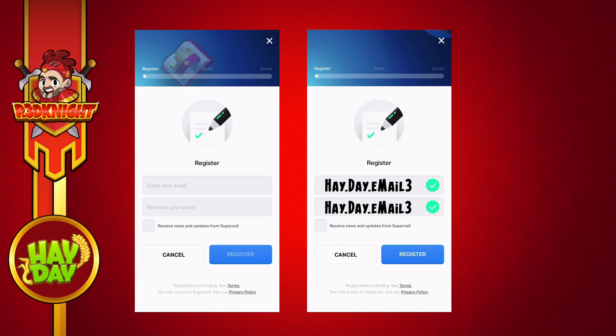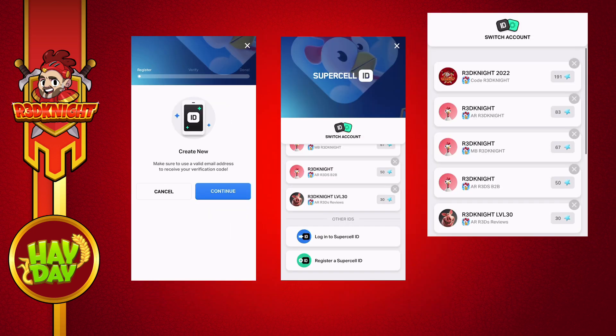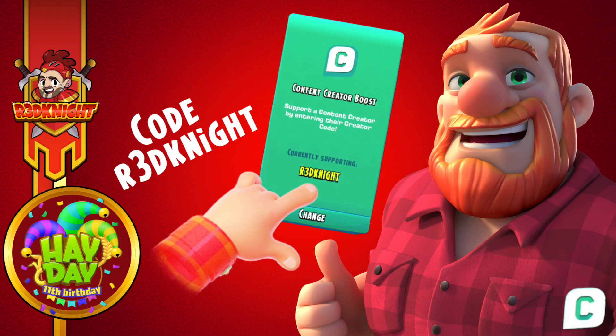Once you've saved this farm with Supercell ID, you can log in, log out, change farms, and switch between farms — you can do whatever you like. A new farm will be added to your list and you've got the opportunity to go backwards and forwards. If you don't save this farm with this option, then if you do switch farms, you will lose this brand new farm and will never be able to recover it — unless you can use the credit number to try to recover it that way.